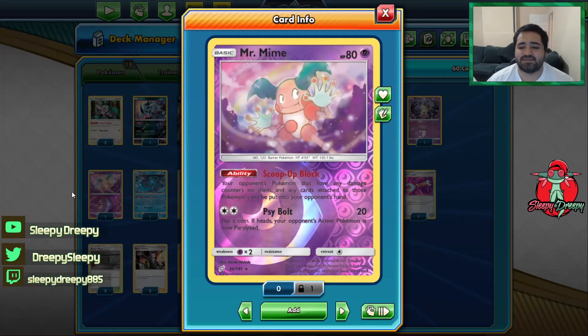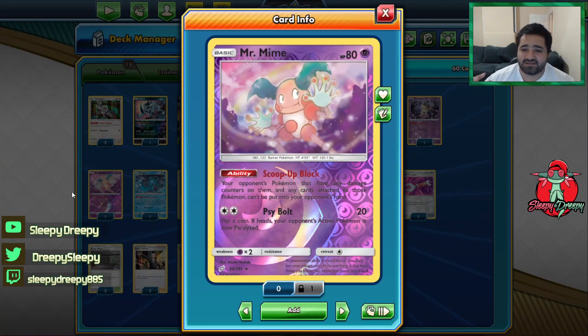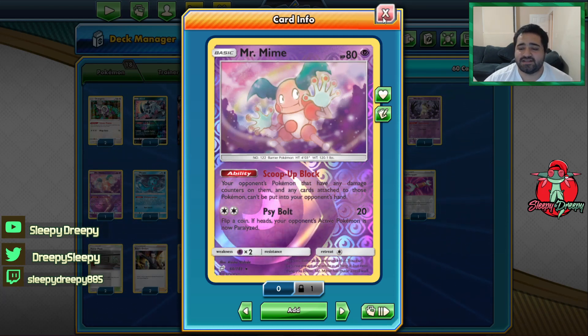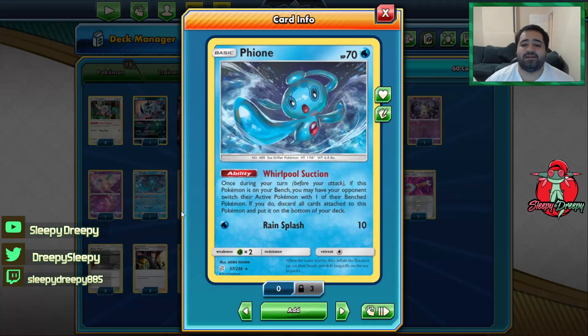Then we play Mr. Mime — Scoop Block — again another thing to stop healing and stop Scoop Up Nets on Tarachis and anything like that. And then we have Fionn, which just provides limited gusts and provides us a way that we don't really ever deck out.